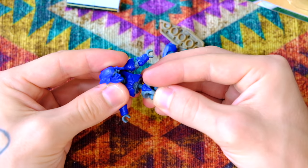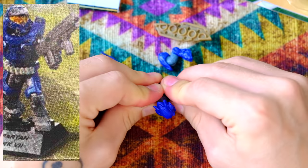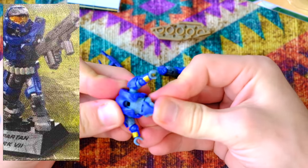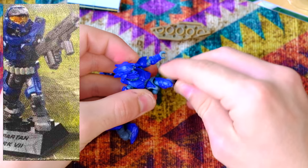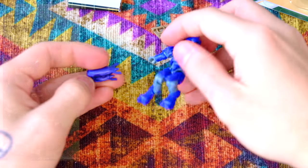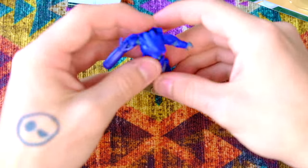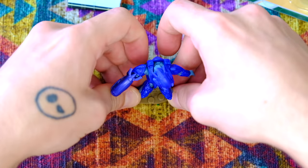Then we've got another Spartan Mark 7. This one's a bit of a cropped image, but you can see it comes with a Bulldog shotgun. A lot of the UNSC weapons don't actually look painted in these pictures, but maybe that's just me. Spartan Mark 7 is going to become the new staple figure that we get all the time. I don't think we need another Spartan Mark 7 in Halo Heroes, but I'll take it for now. It's not too bad.